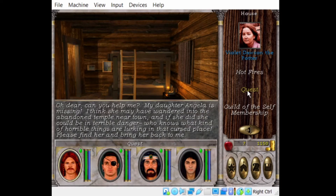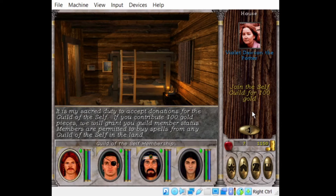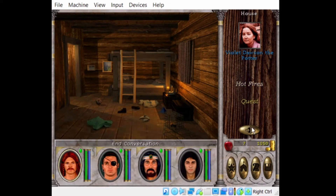This lady has a quest. She says: oh dear, can you help me? My daughter Angela is missing. I think she may have wandered into the abandoned temple near town and could be in terrible danger — who knows what horrible things are lurking in that cursed place. Please find her and bring her back. She also sells membership to the Guild of the Self for 100 gold, which grants access to buy spells at any Guild of the Self in the land. Good thing you only have to buy it once.